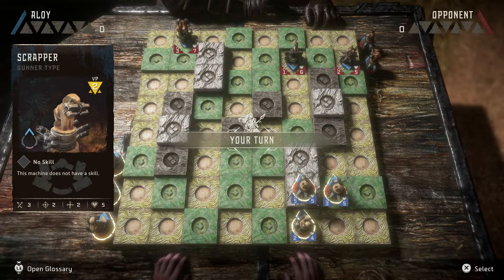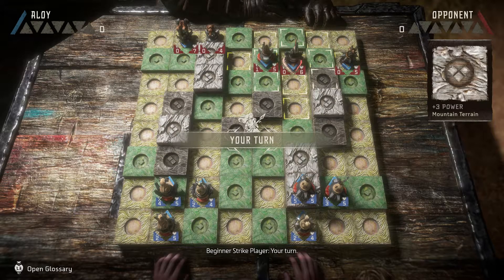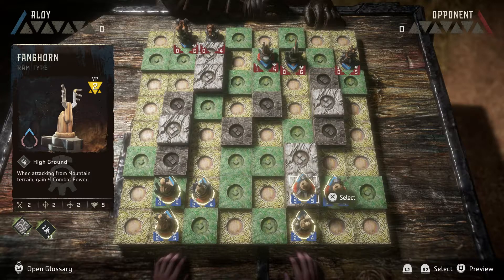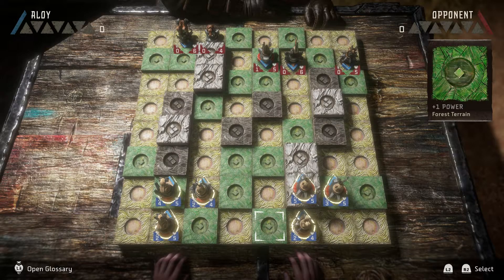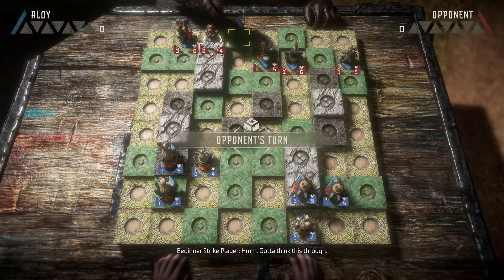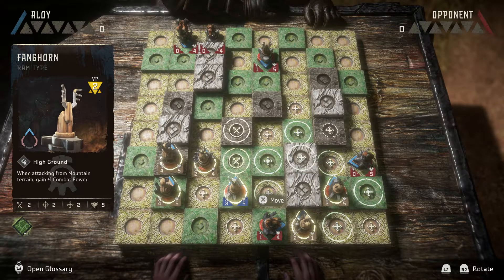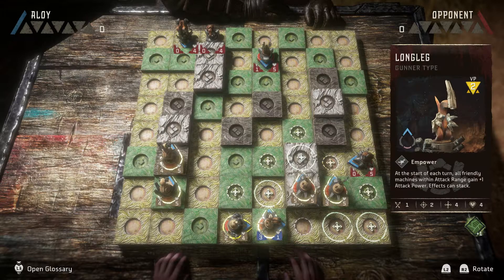I'm going to use the Burrower here as bait — see if he chases them. Oh, I never noticed I could see a preview! Well, I'm dumb that I never noticed that. As far as I've seen, there's not a skip turn function. And it doesn't matter because I can't do that attack anyway.